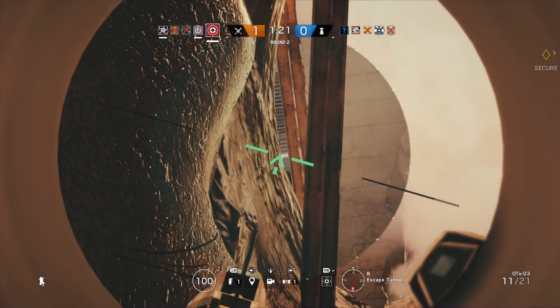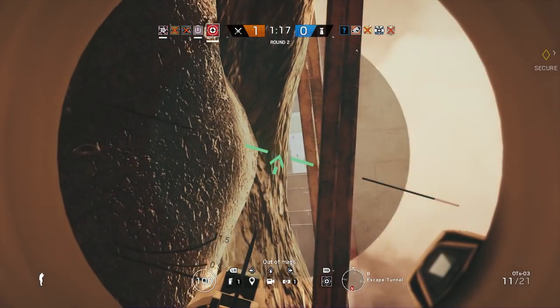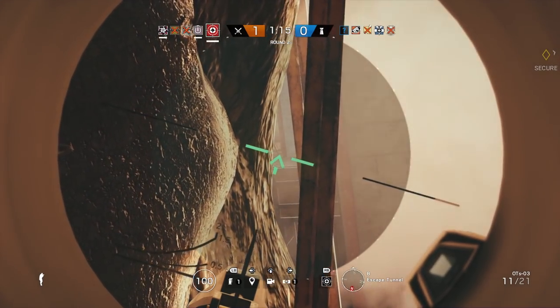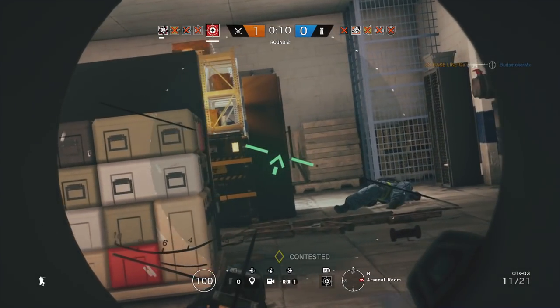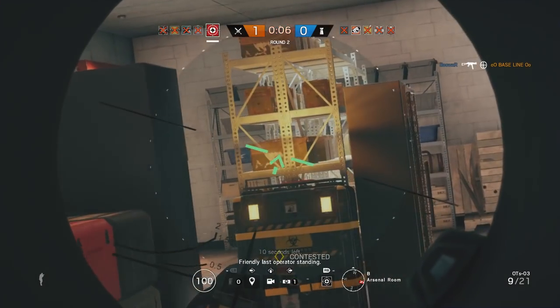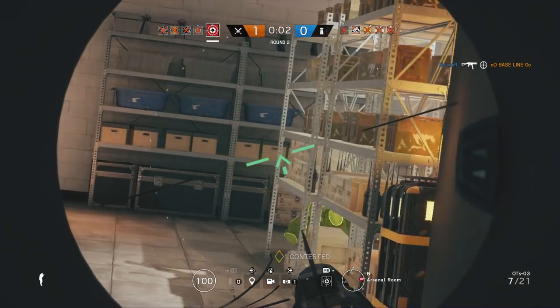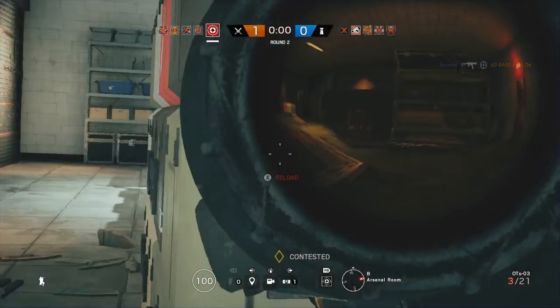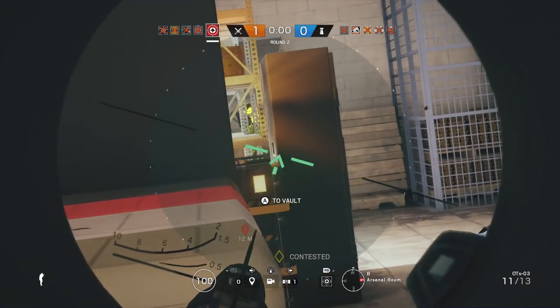Glaz is still a pretty good point man when used with his smokes — he can have a good look through the front door of objectives or stand at a window looking in. However, he can be left open to flanks, so it does help to pair up with someone and have them covering your back, since you'll have your smokes and not a claymore. If you don't have anyone with you, or you're pushing somewhere with two separate directions you could be shot from, it doesn't hurt to throw a smoke at both and then use the smoke as cover.